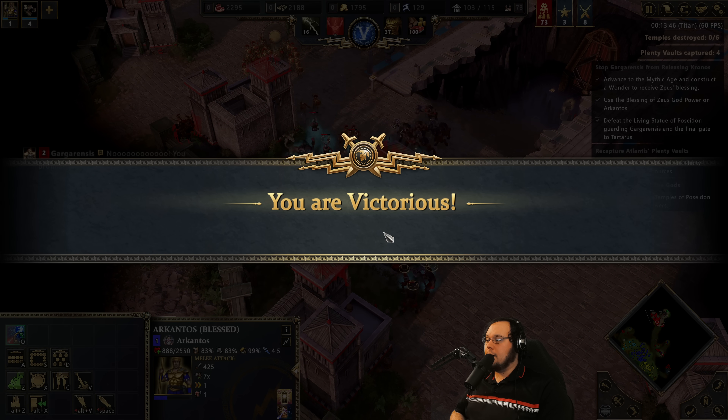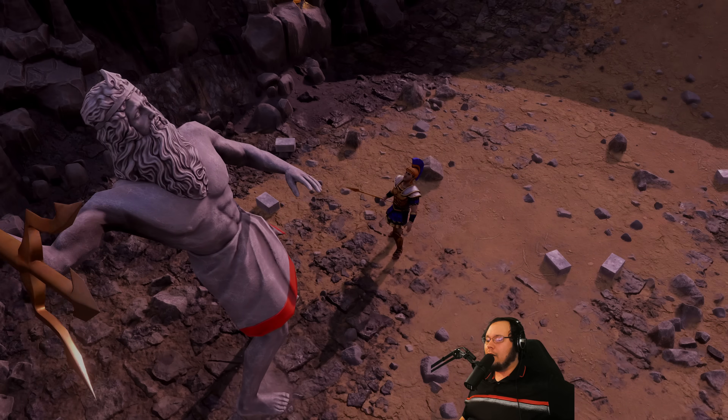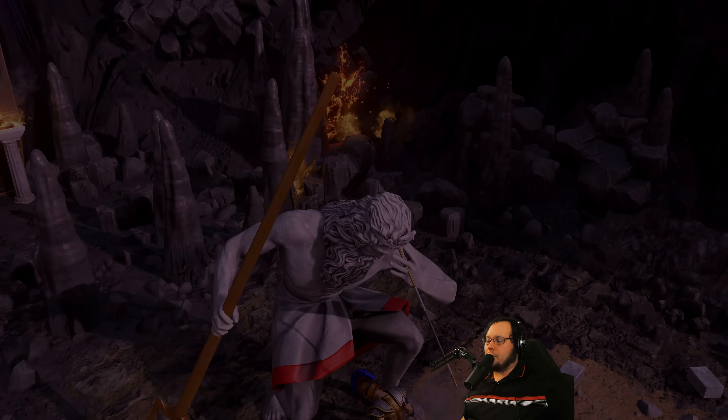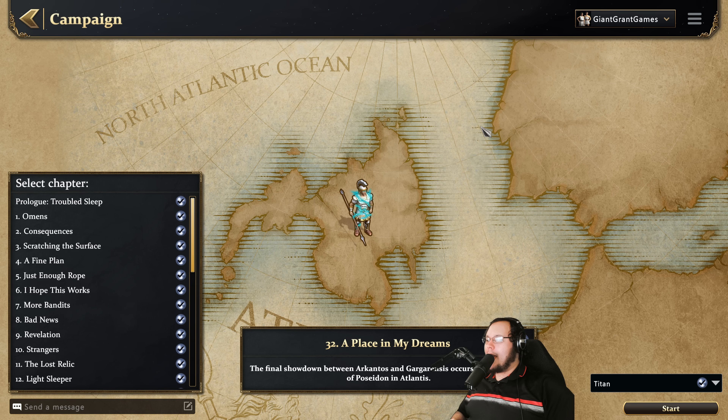That was a 13:47 — about 2 minutes and 40 seconds faster than the previous record. All in all, I think that strategy is pretty darn good. The way that it doesn't require any production whatsoever is very nice, and grabbing the Plenty Vaults very early on with those technical moves. Not having to use the god powers to defend is the big thing — that's really the key optimization: figuring out how to live against all these enemies and their crazy attacks from weird angles, without the god powers and without producing anything. But with that setup, I think it's really neat. Thank you guys for watching — a little bit of a different video for today, but I hope you enjoyed it nonetheless. I'm going to go lay down because my head hurts. Peace.